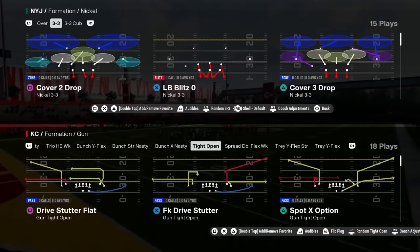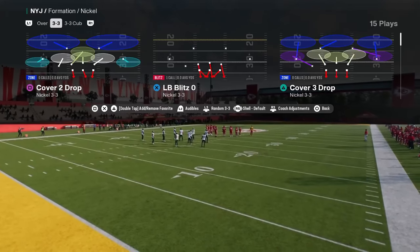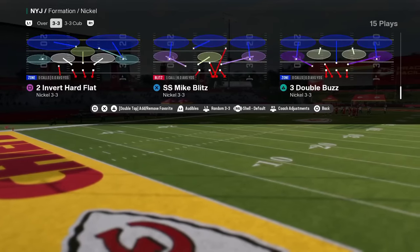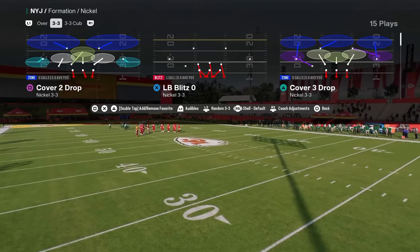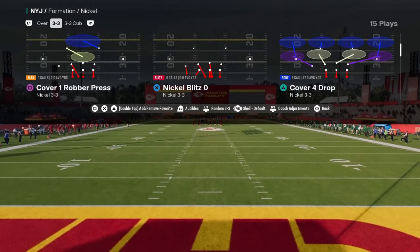Coming in at number four is, in the same 4-6 playbook or Multiple D playbook, the Nickel 3-3 formation. This formation is really effective due to its ability to cross-man all the linebackers on the field against different players. It also has one of the best blitzes when your opponent is sending five out.